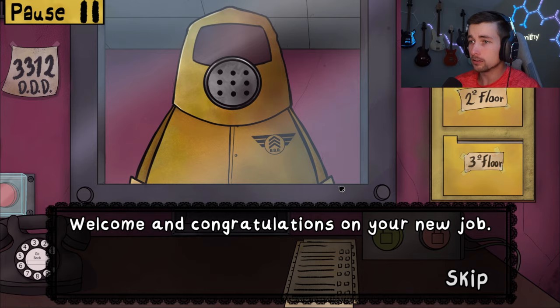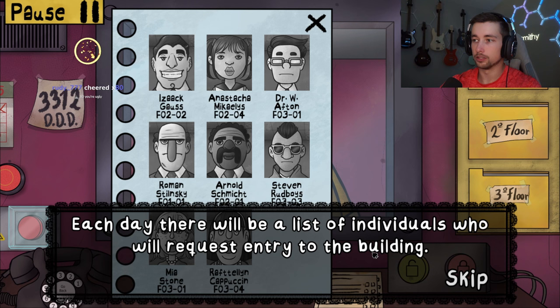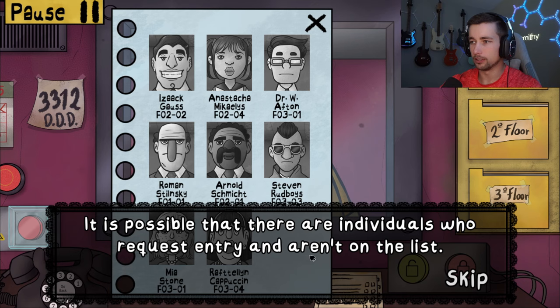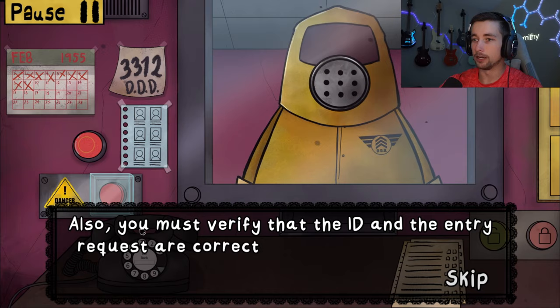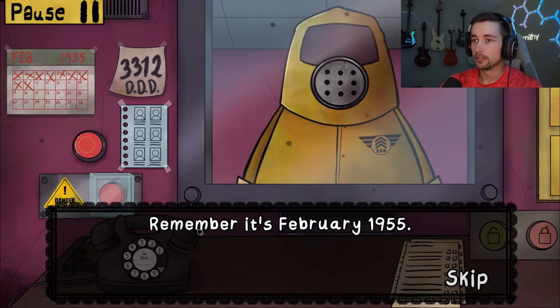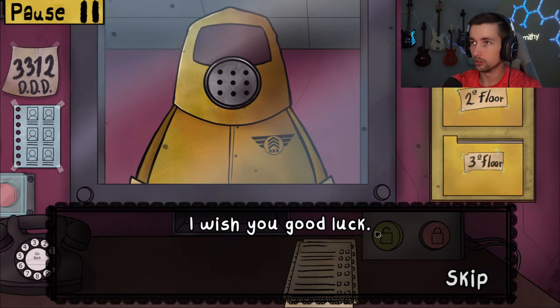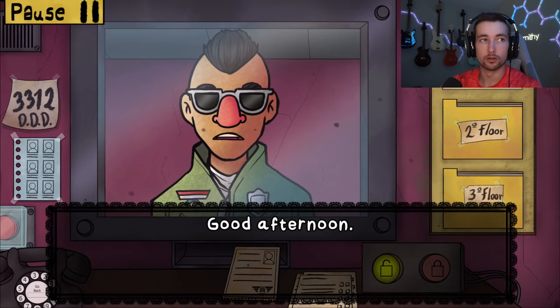Your job is to verify the entry of the neighbors of your building. Each day there will be a list of individuals who will request entry. It is possible that there are individuals who request entry and aren't on the list — in which case, mark on the checklist that they are not on the list and proceed to question them. You must verify that the ID and entry requests are correct and have the respective DDD logo. Don't forget to check the expiration on the ID. It's February 1955 — good luck. We got the floors up here: first, second, and third floor.